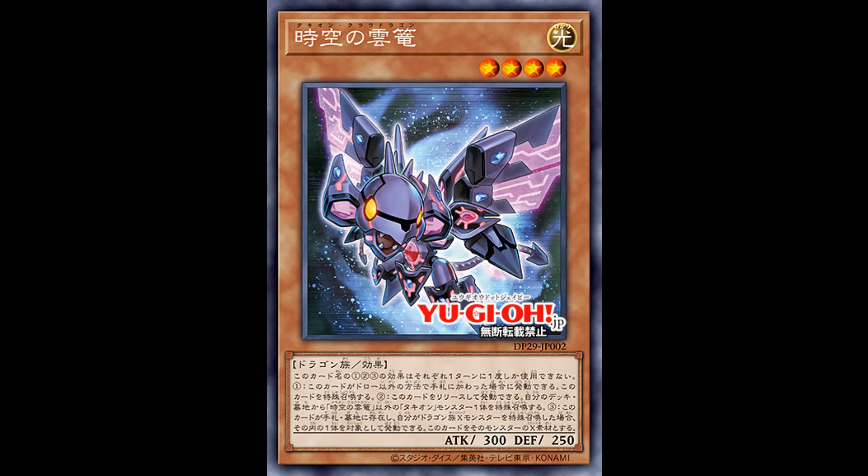Next, Tachyon Cloud Dragon — an obvious parallel to Galaxy Eyes Cloud Dragon. It's a level 4 light dragon with 300 attack and 2500 defense. All effects are hard once per turn. The first one: if this card is added to your hand except by drawing it, you special summon it. It is searchable, though I don't love the restriction of needing to add it to hand just to special summon it. But that's already a play extension, especially for the next effect where you can tribute this card to special summon one Tachyon monster from your deck or graveyard, except itself — not too bad, especially to get back your boss monsters.